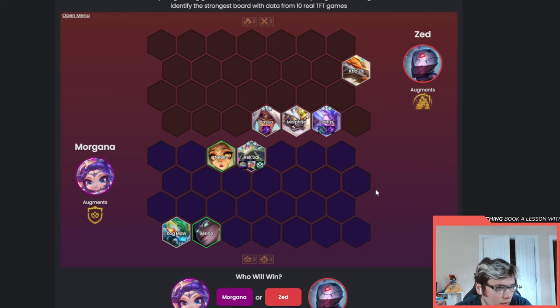You can see abilities, you can see their augments, you can see the synergies, and you can see the items. One of the most underrated parts of getting better in TFT is understanding which board wins a fight. This seems like it's just a fun game, but it actually is a great way to get better at the game too.